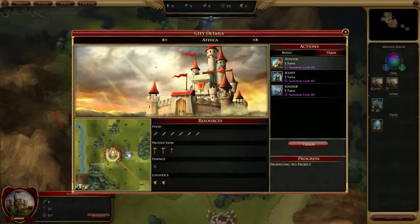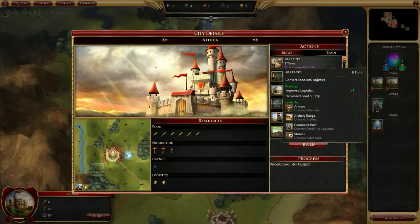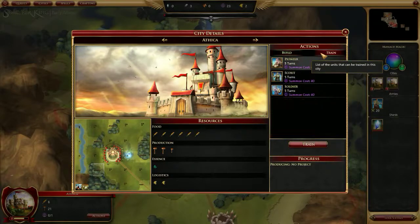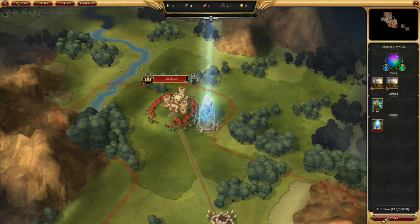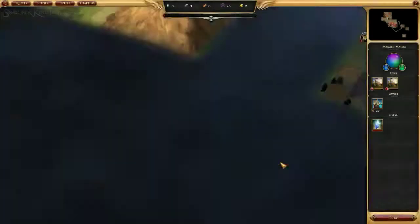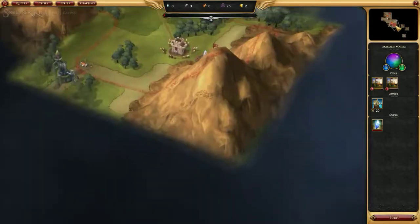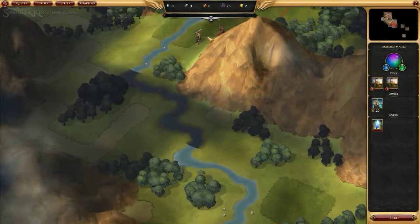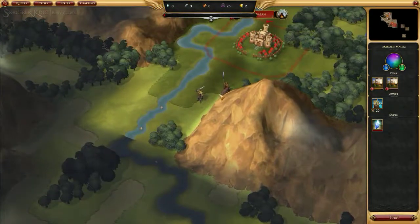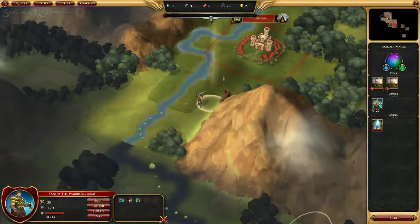We have another idle city. I wanted to build a scout — I think we also need a barracks, but let's build a scout first. There's just too many things to build at the same time. That one's under attack as well, but since the map is so small, hopefully we can actually do something about it this time.